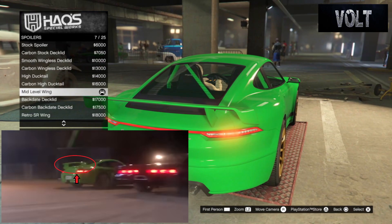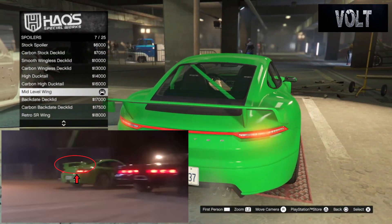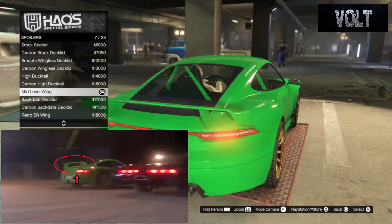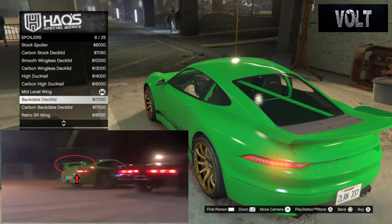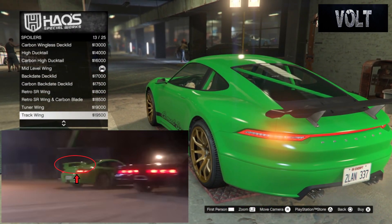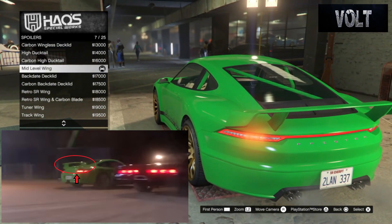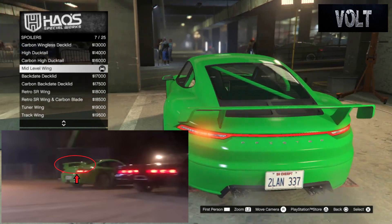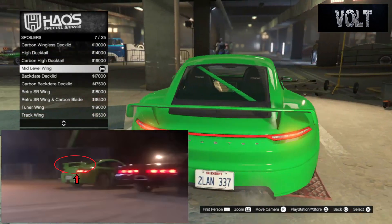After that, move on to the spoiler — go with the mid-level wing. I believe this is the best wing you can get for the Porsche wing type. There are a few other options you could go for, like the backlight deck lid, but it just doesn't look right. I think the best and closest one is the mid-level wing. I had this on my Porsche 996 build — the blue one as well. So the mid-level wing is the best option.